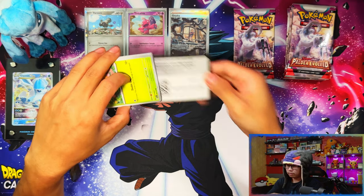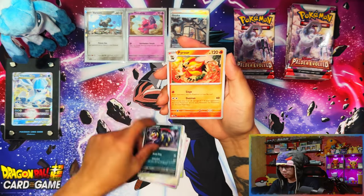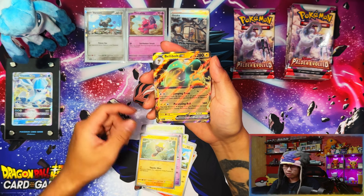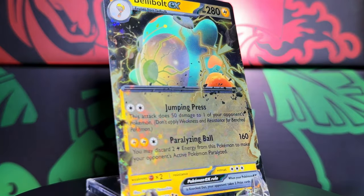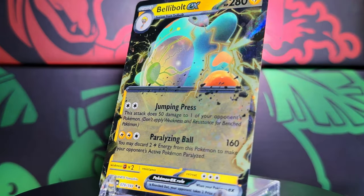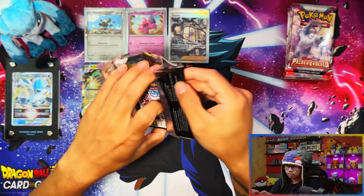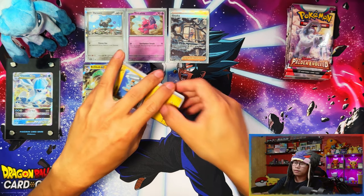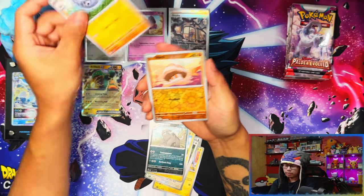This year in terms of pulls I've been so lucky — I'm very happy. I keep pulling either my chase cards or the top cards within not that many packs. Bellibot EX — I think I've already pulled this one from memory. Last pack from the Tinker Tink triple pack blister — not too bad. One hit from each blister so far: one Special Illustration Rare and one EX.